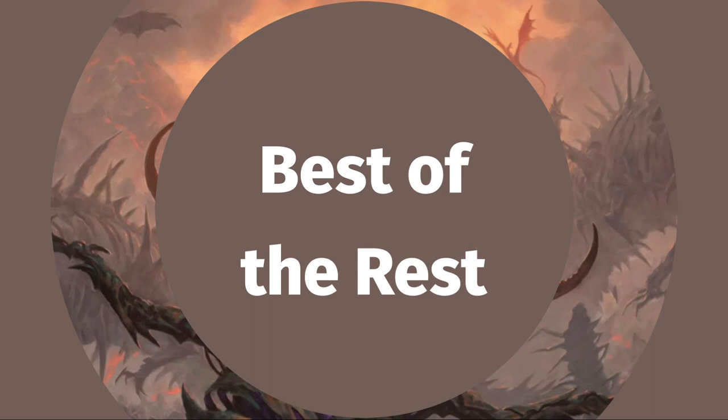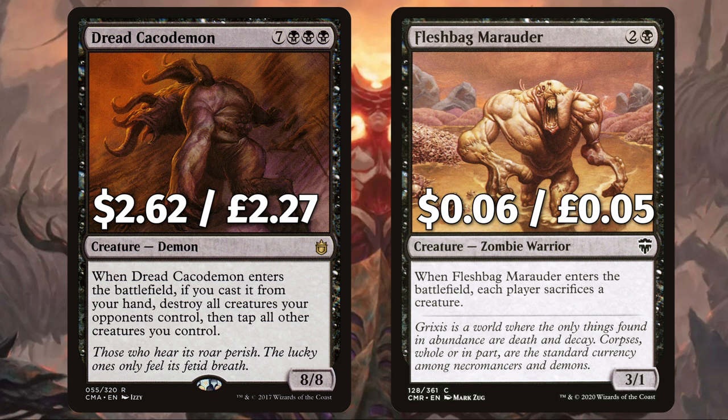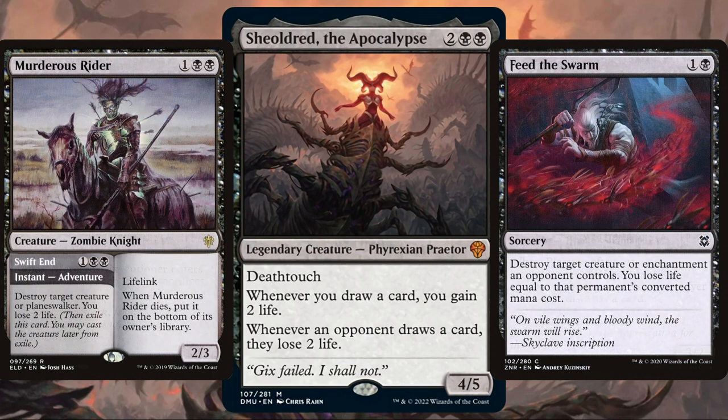Before we finish up with those lovely lands, let's look at the best of the rest in this budget brew. First up is Merciless Executioner — when he ETBs each player sacs a creature. And Plaguecrafter to do the same, but players can also sac a planeswalker; those who can't must discard a card. There's Dreadbore — when it ETBs, if you cast it from your hand, destroy all creatures your opponents control, then tap all other creatures you control. And Fleshbag Marauder for some more ETB creature removal. Our game plan is card-draw-heavy rather than big-board-heavy, so keeping our opponents' army to a minimum whilst we ping them to death is crucial.